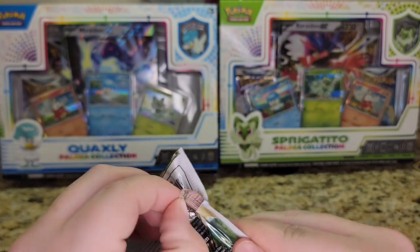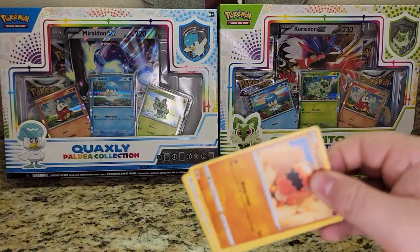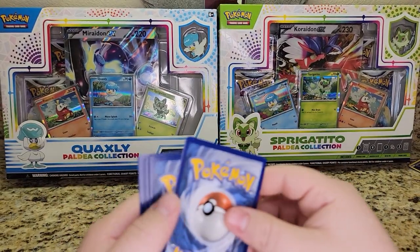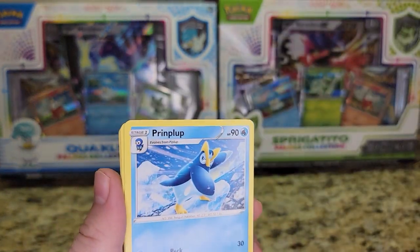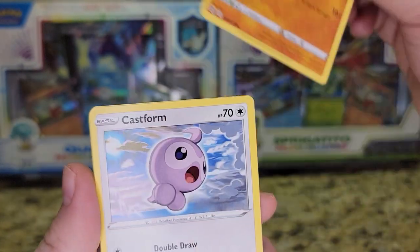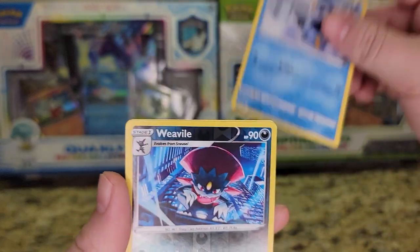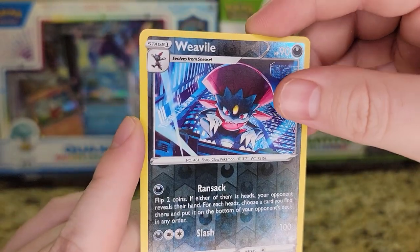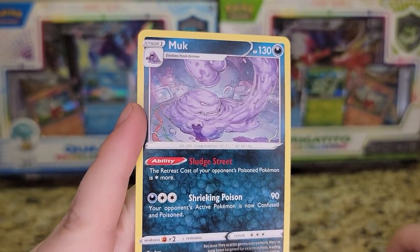I'll sleeve everything up after the video — I don't have my sleeves with me right now. I'll be careful with the cards. There's a code card, four to the front, and an Energy. There's a Prinplup, Chinchino, Cleansing Gloves, Trapinch, Castform, Shroomish, Piplup. There's a Weavile Reverse, and there's just a normal Muk.